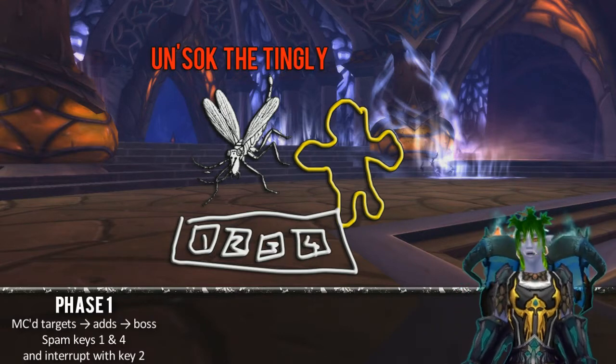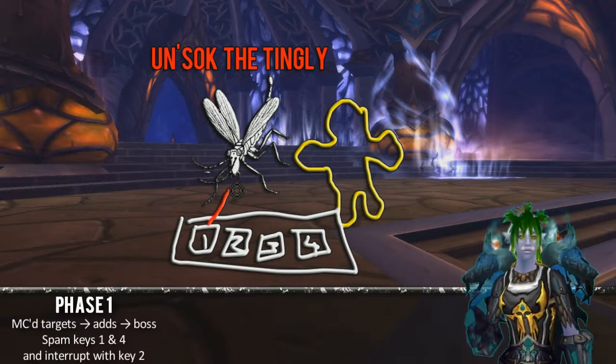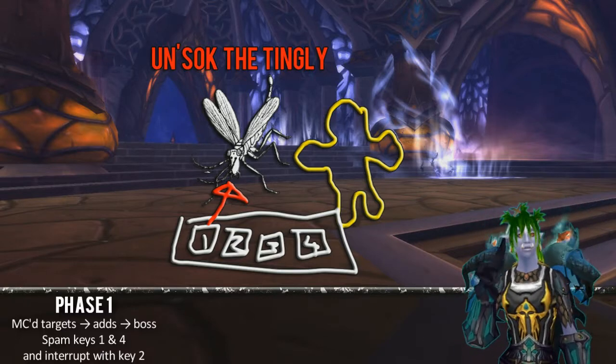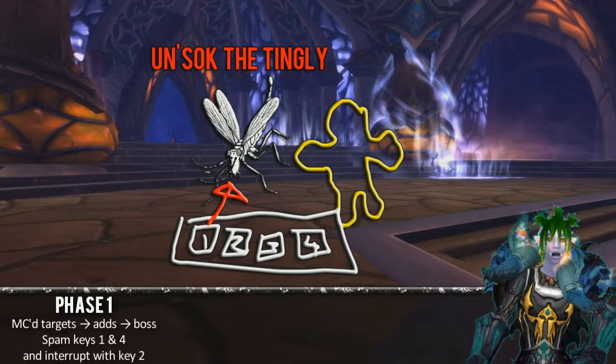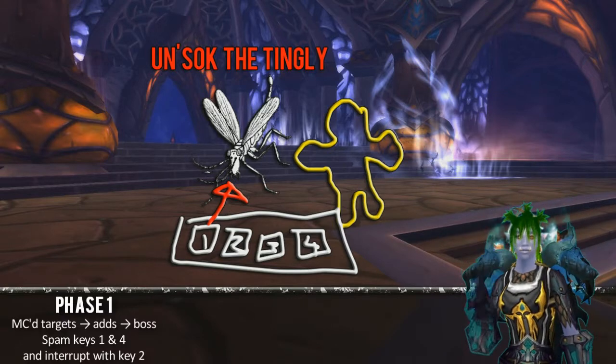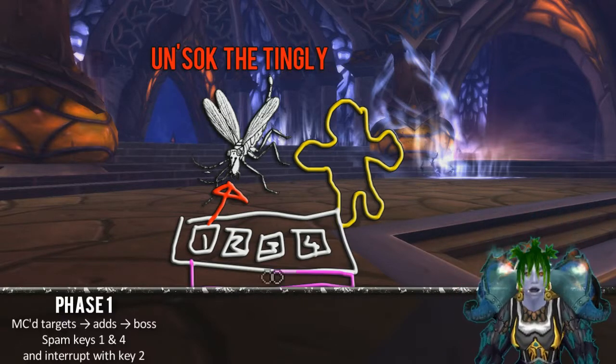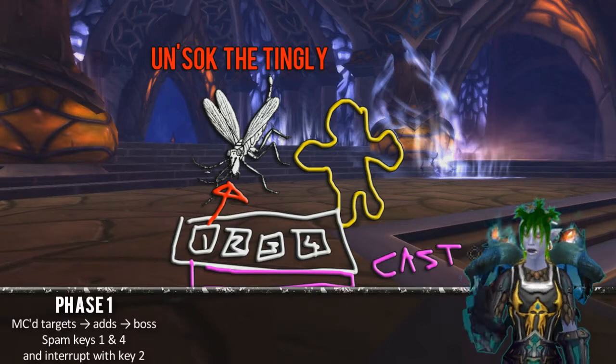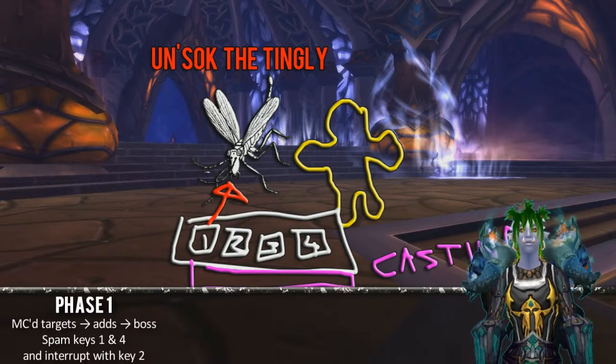Spam button 1 on the boss — just spam it. It's a debuff ability and it helps your team. As for button 2, the latest DBM build has a voice that counts down from 5. You've probably heard it before. After the countdown, your yellow monster vehicle starts to cast an ability — you need to press 2 to interrupt it.